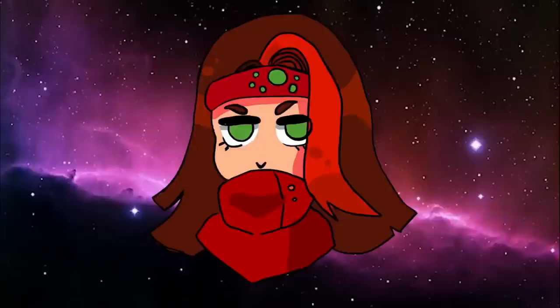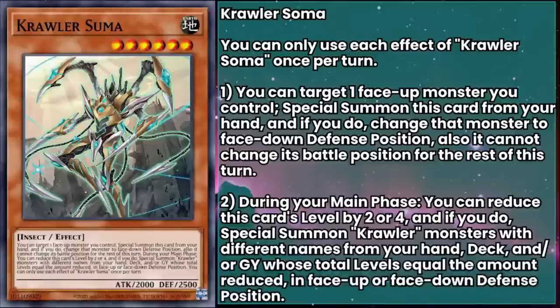Now it's time to talk about our really spicy Crawlers — and this first one is the one everyone's doing a wig-out over. Crawler Soma is a level 6 monster with 2000 attack and 2500 defense. While this card is in the hand, they can target a face-up monster you control, special summon Soma from the hand, and if you do, change that monster to face-down defense position — also it can't change its battle position for the rest of the turn. During your main phase, you can reduce this card's level by 2 or 4, and if you do, special summon Crawler monsters with different names from your hand, deck, or grave whose total levels equal the amount reduced, in face-up or face-down defense position. Why is this making everyone go ballistic? For the main deck cost of running 3 Soma and 2 differently named level 2 Crawlers, you can put Utopic Draco Future on board, plus prime any of your Crawler flip effects to go off whenever you like.